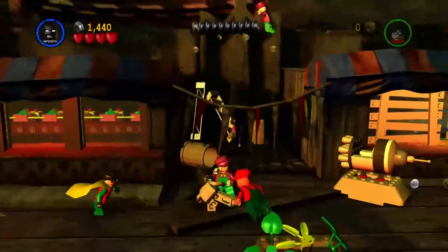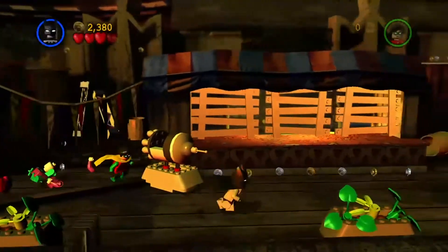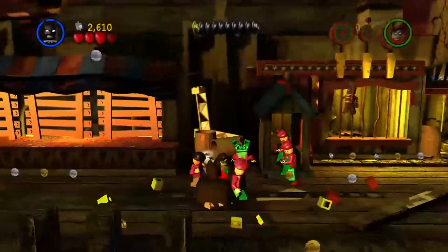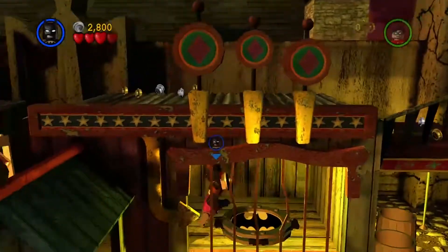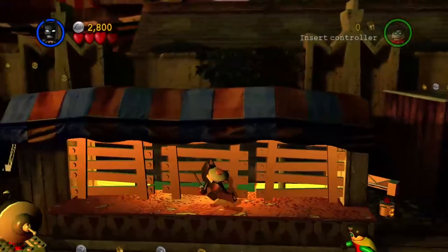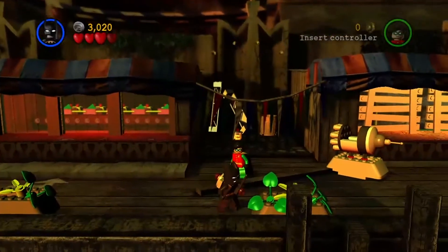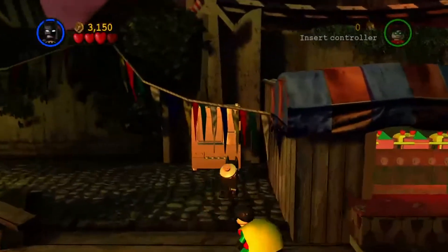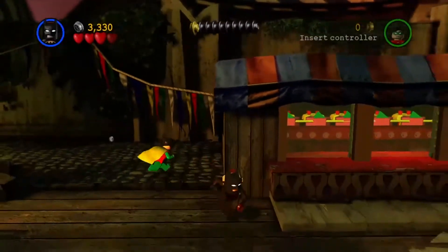Alright, so we're in what looks like a fair. What are we doing at the fair? Oh, we're saving Gordon — that's what we're doing here. I'm gonna blow up the entire place — that's how I'll save him! I don't even know why I just did that.